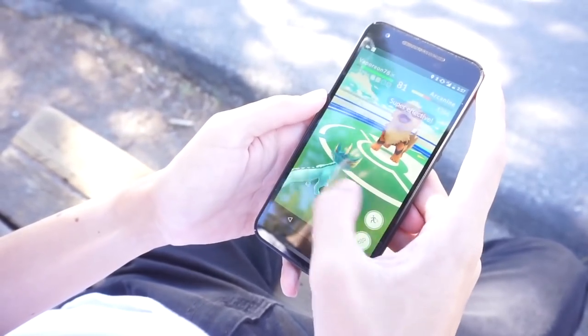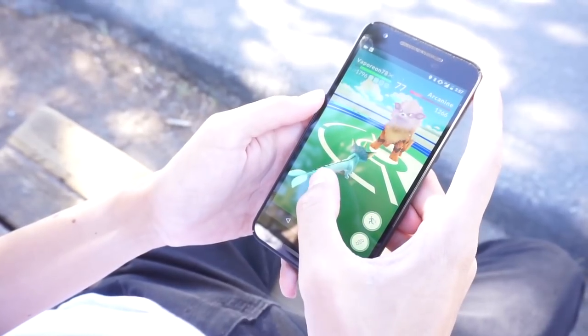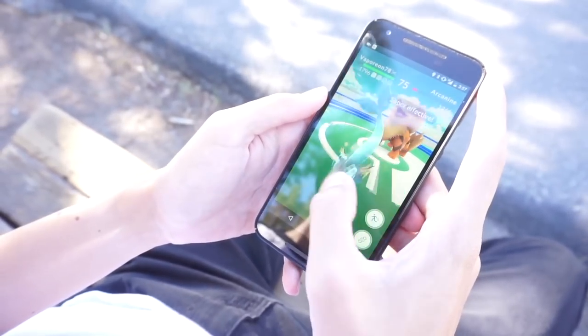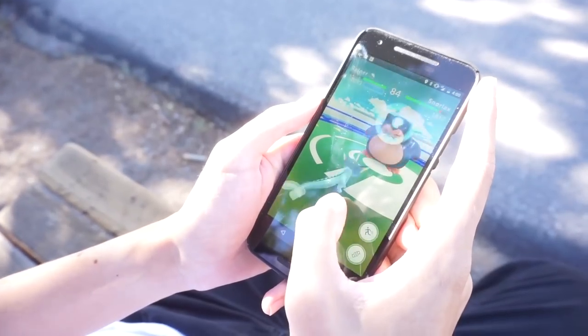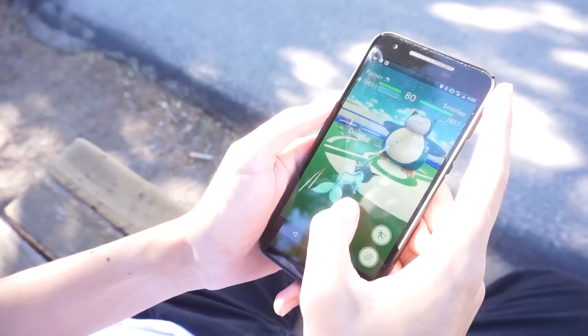Tap the screen to attack and near the end of that attack animation, tap the screen if you want to attack again. Now if you know an enemy attack is coming soon, don't tap the screen to attack again — wait for that warning flash and then input your dodge command. If you tap the screen to attack when you know an enemy attack is coming, you'll get locked into an attack animation and you won't be able to dodge. And if you see that warning flash while your Pokémon is still attacking, you can input a dodge command and if the attack ends soon enough it'll dodge immediately after and you'll still avoid the damage.